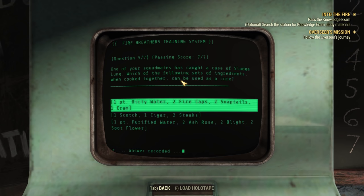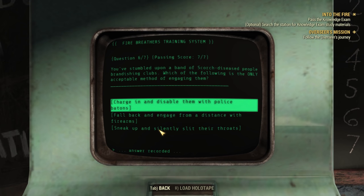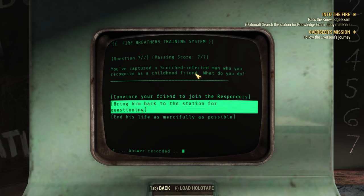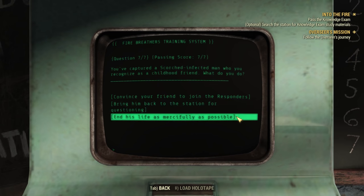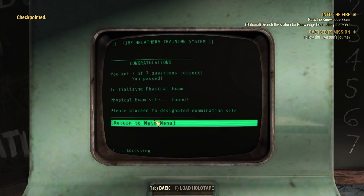It means retreat immediately. One of your squad mates has caught a case of sludge lung — which of the following sets of ingredients, when cooked together, can be used as a cure? This is something which basic knowledge of fire safety isn't going to help you because it's made up. But the actual answer is purified water, two ash roses, two blight, and two soot flower. And I believe that's actually the ingredients for the disease cure of the Ash Heap. And then the final one — you've stumbled upon a band of scorched diseased people brandishing clubs. Fall back and engage them with firearms. And you've captured a scorched infected man who you recognize as a childhood friend — you end their life as mercifully as possible. Those are always the same, and there's always only one answer to every question. That is that done.